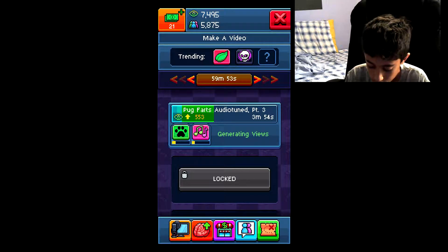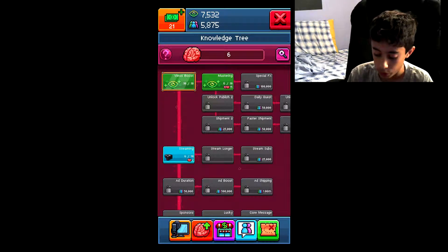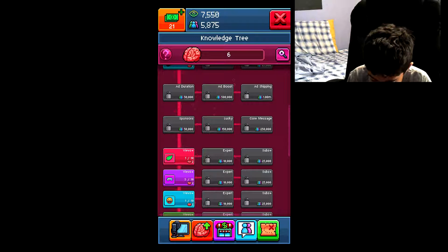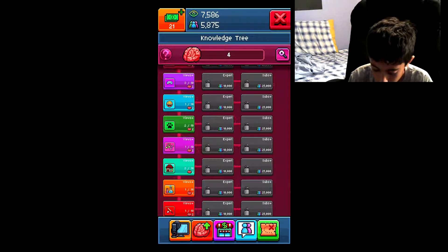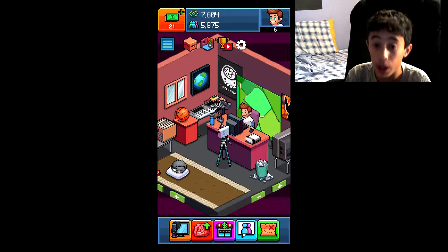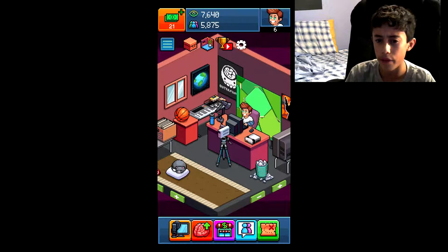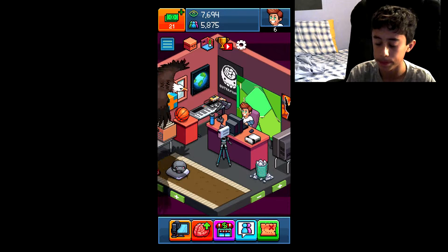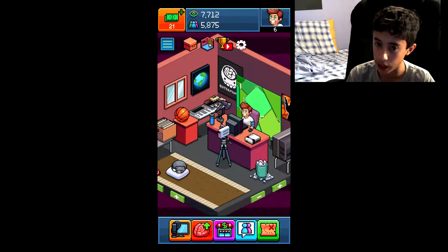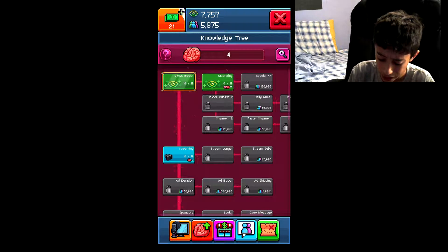You can do another boost in 59 minutes. Tip two is the knowledge tree — you can see it right here. If you unlock all the items with brains, you get more views. You can get brains by buying more things in the game; after buying a few items you'll earn another brain.